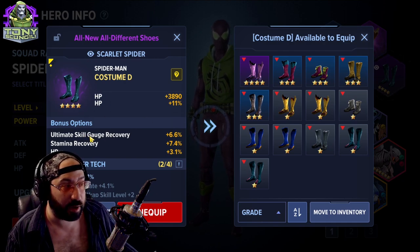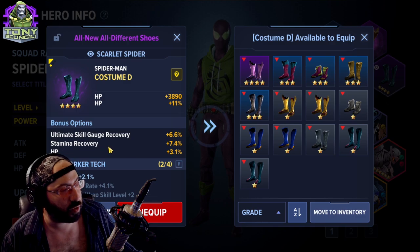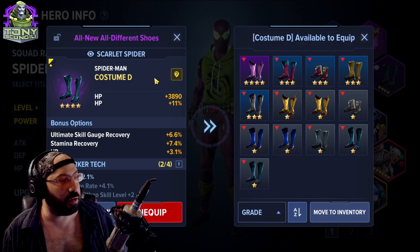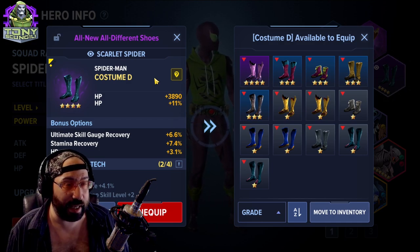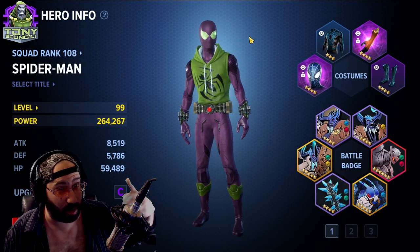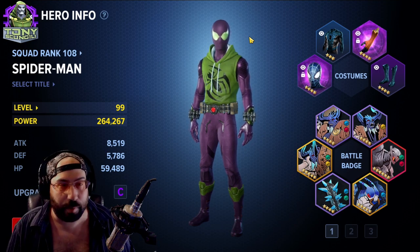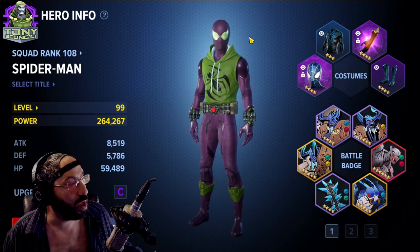Always remember the stats matter more than any set bonuses. In a perfect world all your items would give you the stats you want and be part of the same set, but you don't have much control over that. The best approach to itemization with costumes — since costumes are always gear — is to think of it like World of Warcraft or Diablo: why do you do weekly raids or farm rifts? To get a better chance at good drops.